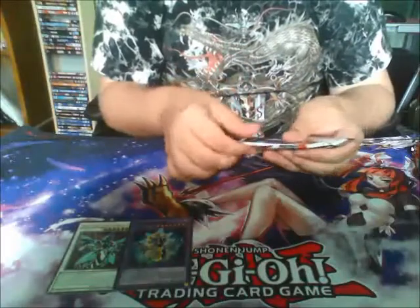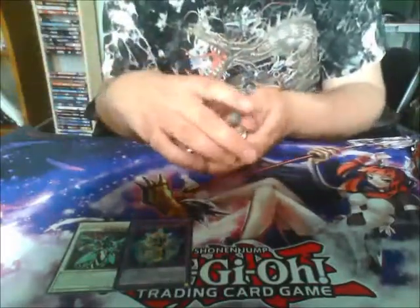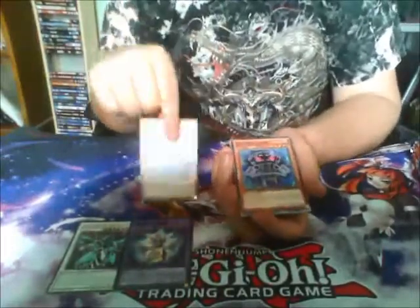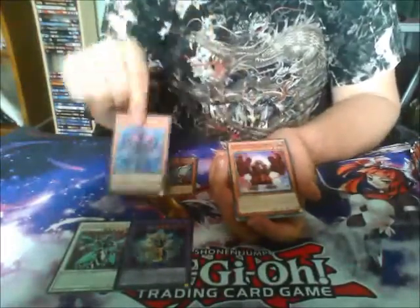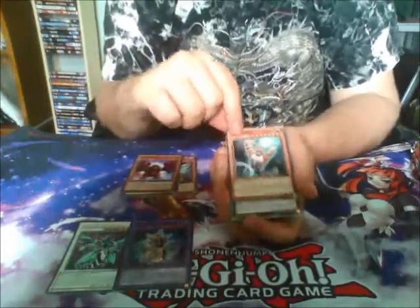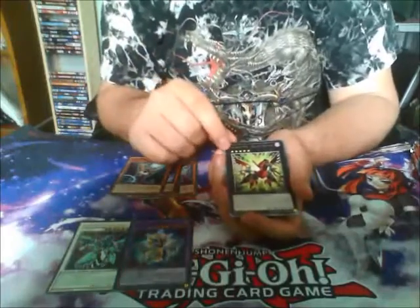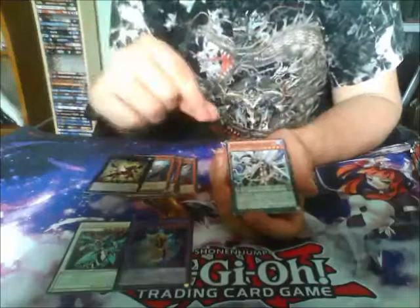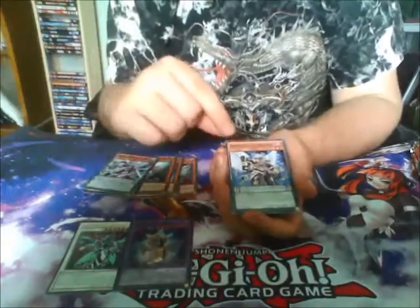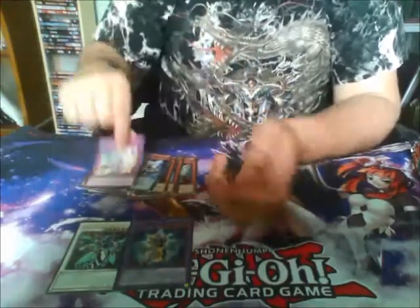I'm just happy with that opening pack. I can't remember if the Red-Eyes Exceed is in this set or not. Oh there we go — Raid Raptor. I'm not sure if I want to build those or not. Another Imp. Giant Hands. The other UA. The first Rank-Up of the Raid Raptors. A Pendulum. The Shadow Pendulum. And a Perform Pal and a Perform card.